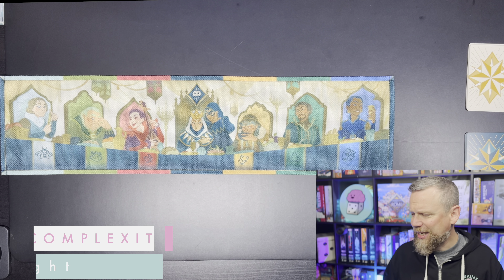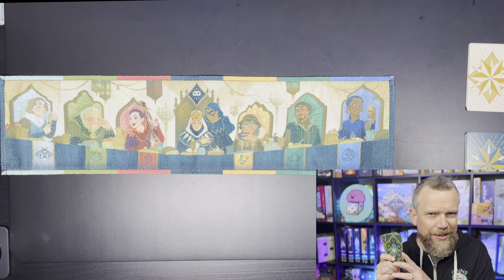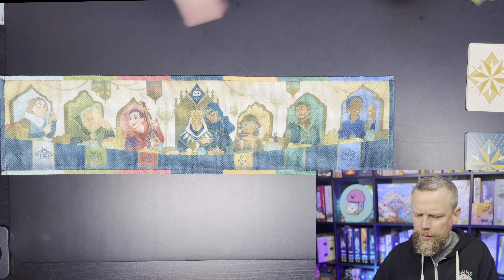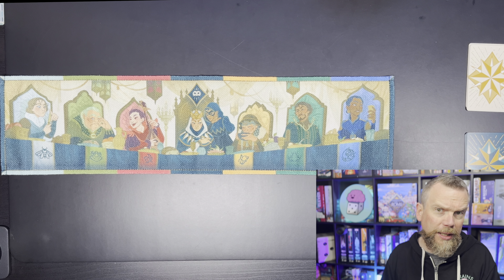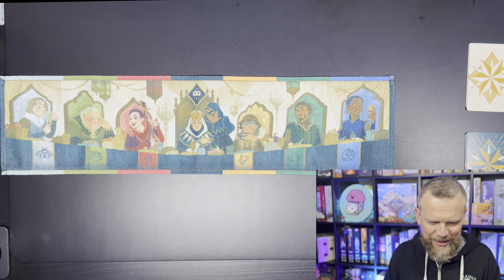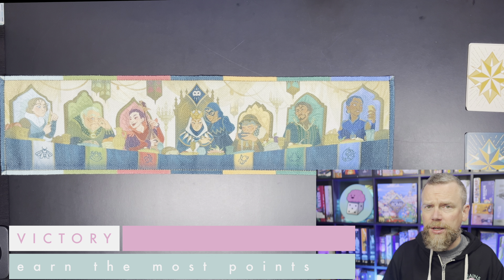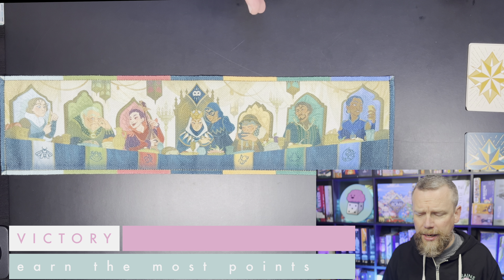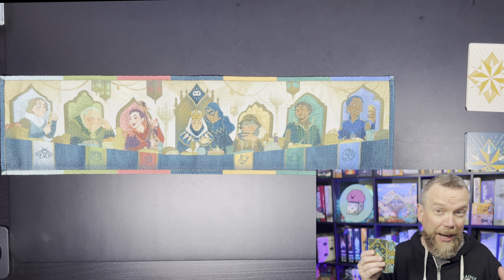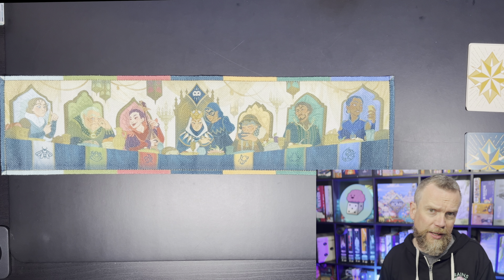Courtesans is a light card game with tall, narrow cards — tarot style — and you've got this cloth board in the middle of the table. That's the Queen's court. What you're trying to do in this game is earn the most victory points. At the end of the round, your cards are going to be worth a different amount of points, possibly negative points, depending on what's happening in the Queen's court.